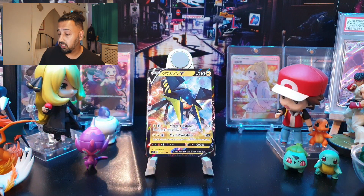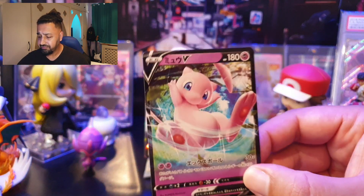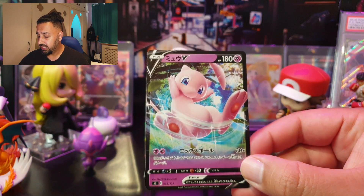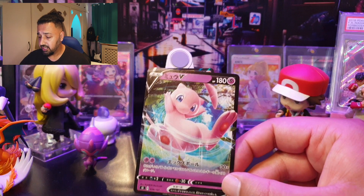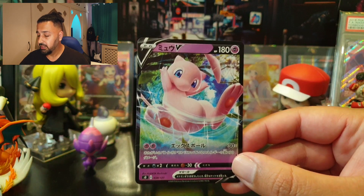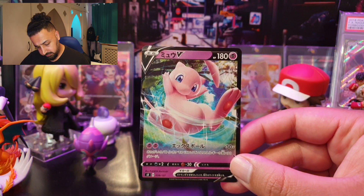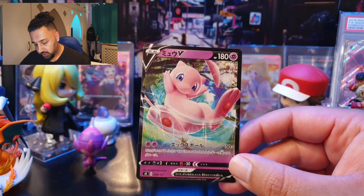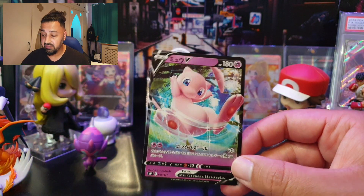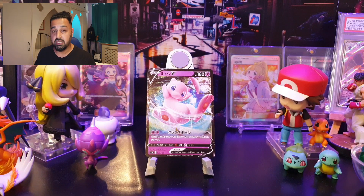The one and only Psychic-type is Mew, from one of the V starter decks released in July 2020 in Japan. Mew has zero retreat cost, is weak to Darkness, and has resistance to Fighting — 30 less damage from Fighting attacks, which is notable as most others had no resistance. It has 180 HP and a single move that does 30 damage times the total amount of energy attached to both active Pokémon combined.